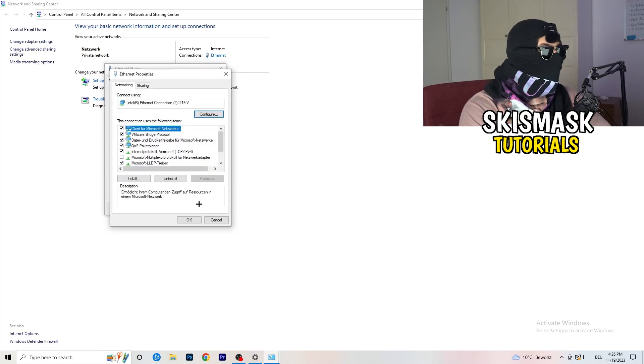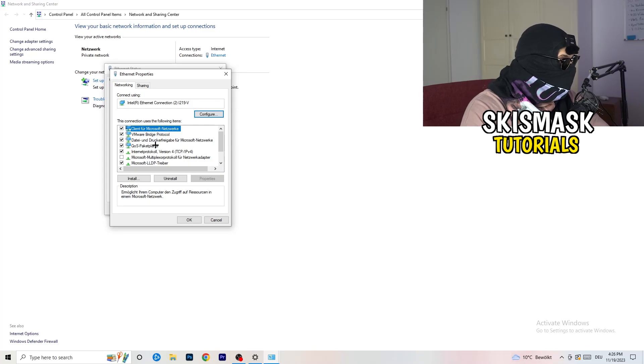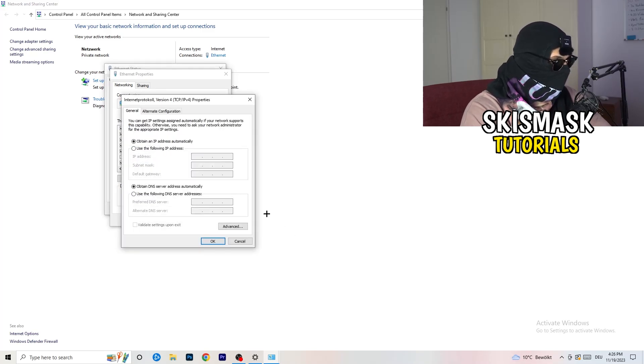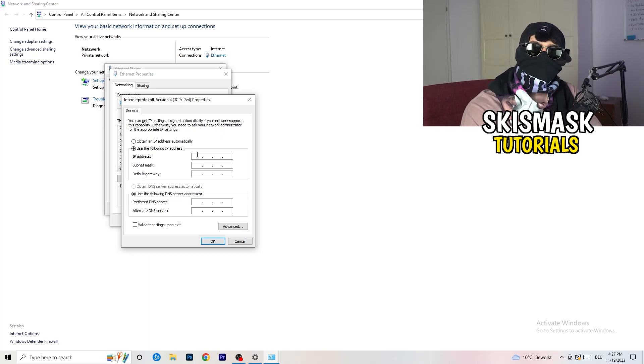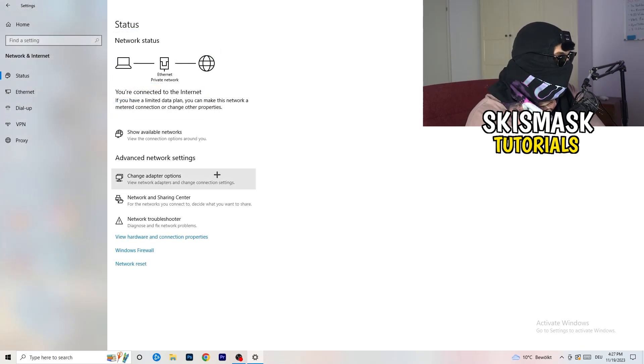Again, you need administrator mode on for this. In the Properties window, scroll down to Internet Protocol Version 4 and double-click it. Select Use the following DNS server addresses. You'll want to search online for your specific DNS server address — for example, Google's public DNS is 8.8.8.8. Type in the preferred DNS server address, then click Apply and OK to confirm.